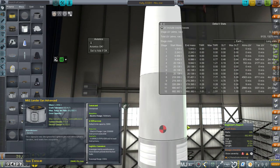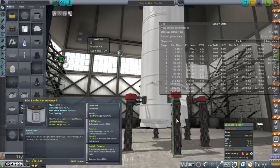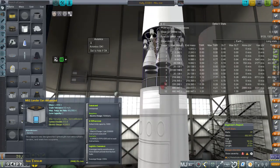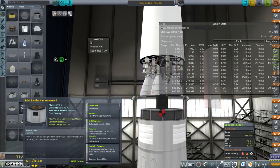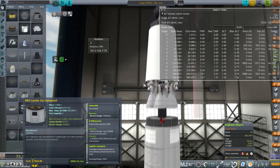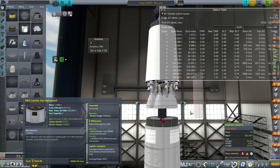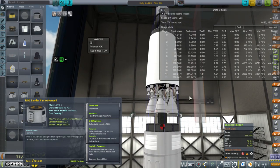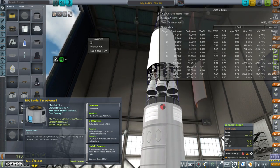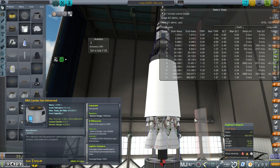We have six NK-19 engines on the upper stage and six NK-15s on the bottom. The reason for this setup is that having more engines is safer. I initially wanted this on the Niko 621, but the thought of having one engine go out on the two-engine stage, or on the third stage with just one engine, was not very appealing. So thinking about what would happen if we lost an engine, I figured a six-engine setup would be best — so we knocked out the second stage and have this six-engine setup instead.